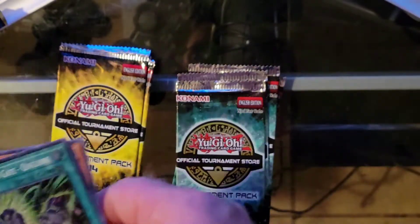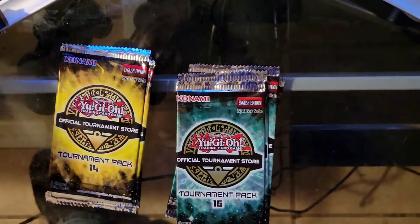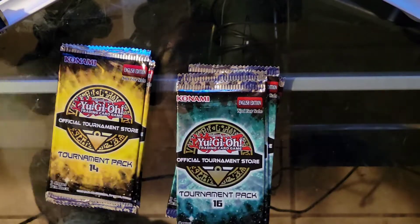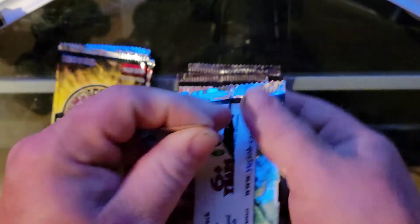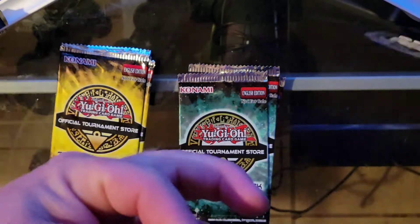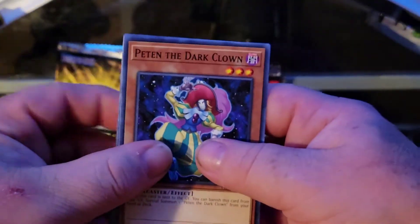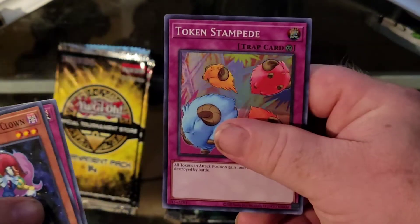Not all of them come with super rares, but some of the super rares are still worth money, and so are some of the commons depending on what they are. Next pack: Gale the Whirlwind, Dark Clown - my favorite clown - Stardust Wish, and Token Stampede.